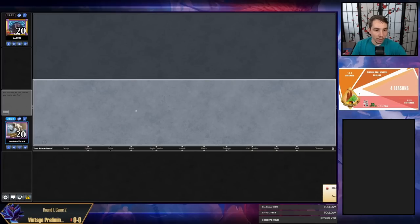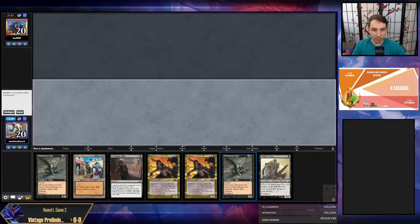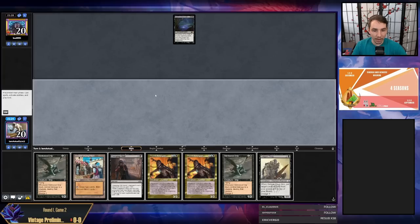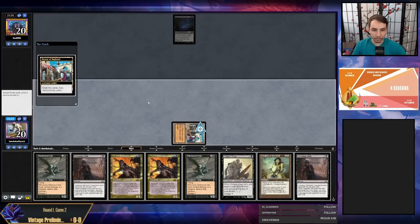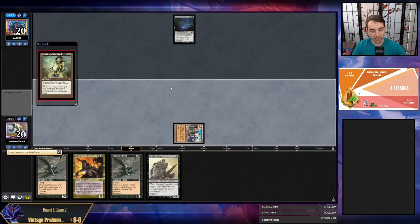Pretty sad to lose game one. We had a powerful hand — a seven-card Bazaar hand with no interaction but definitely keeping. They have a Leyline — we are not having a good time. I think we activate Bazaar looking for Hollow One, Force of Vigor, a green card, maybe even something like Grief. Chalice on zero is at least something.